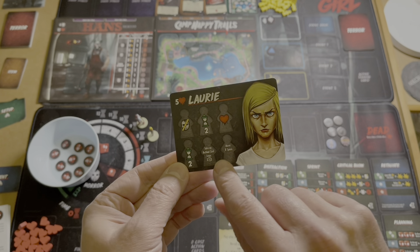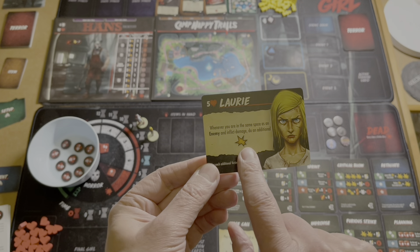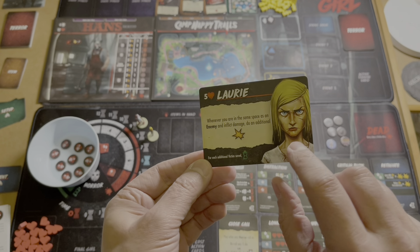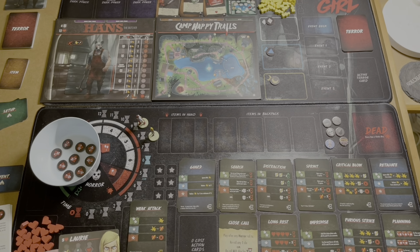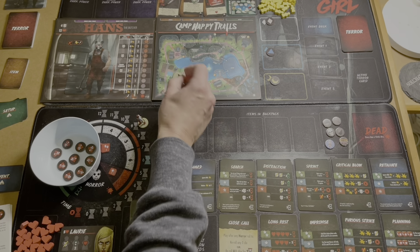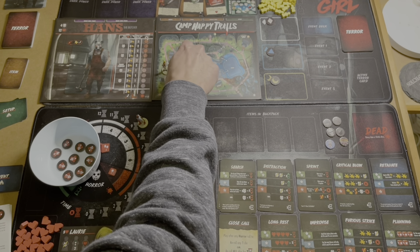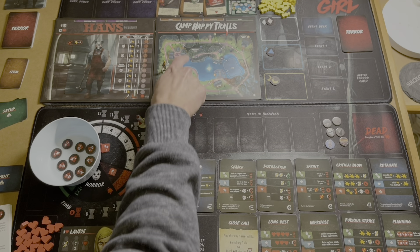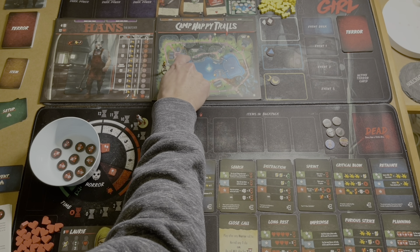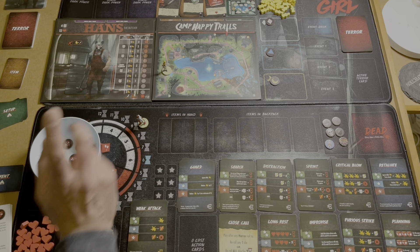So the victim meeples and the three victim holding boards — there are the victim meeples, and these are our characters. We place the chosen killer on the table, and the chosen location board. Now we've got the killer's finale cards — these three here. We pick one and put it there; the other two go out of the way, they won't be used. Then we do the same with the dark power cards — we select one, leave it face down so it matches the picture underneath, and it stays there for now. Every game I've played, it has eventually been turned over.